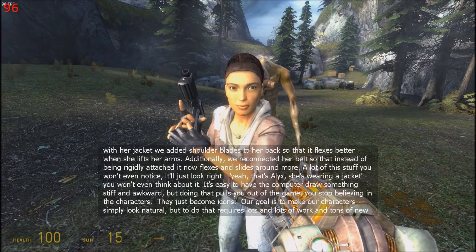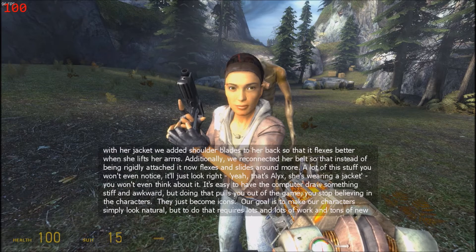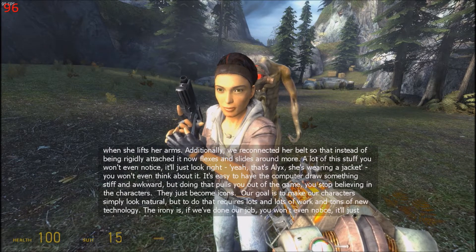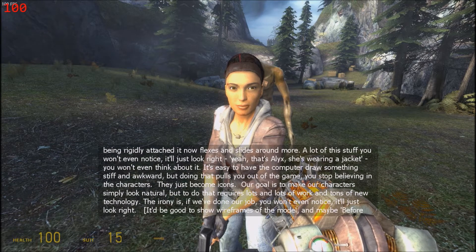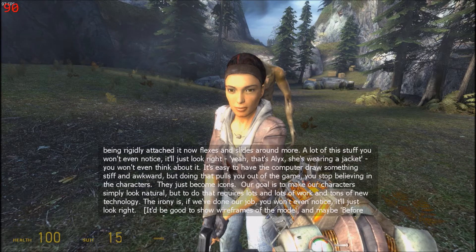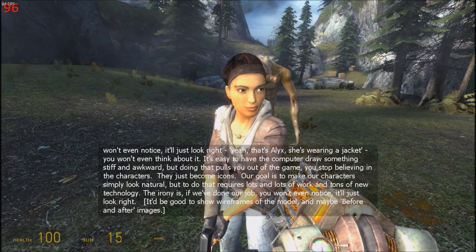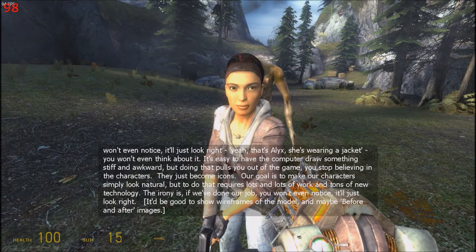A lot of this stuff you won't even notice — it'll just look right. Yeah, that's Alyx. She's wearing a jacket. You wouldn't even think about it. It's easy to have the computer draw something stiff and awkward, but doing that pulls you out of the game. You stop believing in the characters. They just become icons. Our goal is to make our characters simply look natural, but to do that requires lots and lots of work and tons of new technology. The irony is, if we've done our job, you won't even notice. It'll just look right.